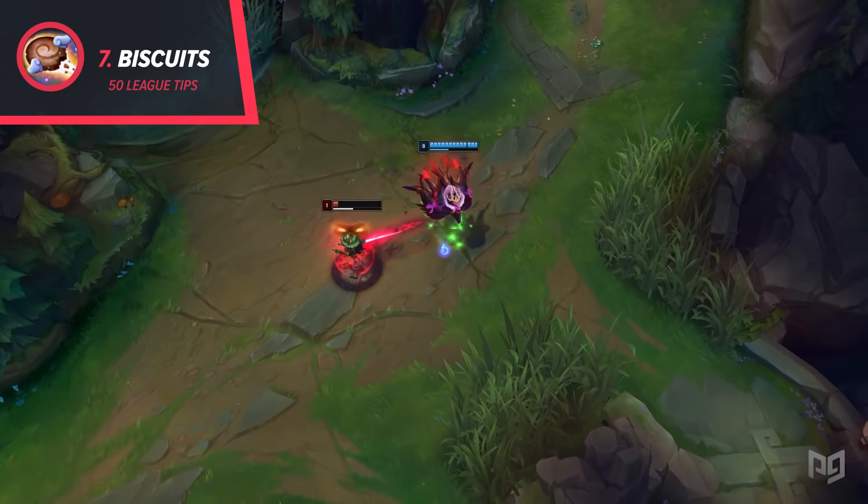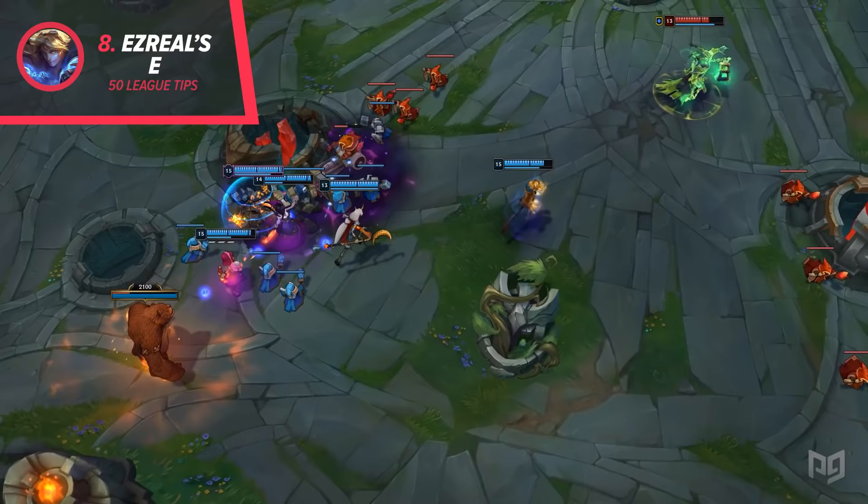8. Sion E lets you escape hooks by buffering the stun from the hook with the displacement. If your reflexes are good, you never need to worry about dodging the hook the boring way.